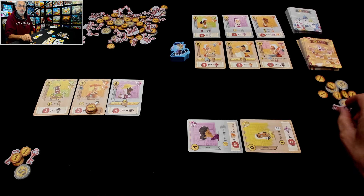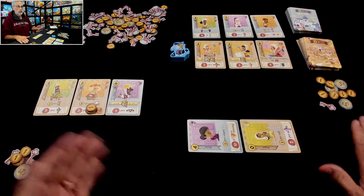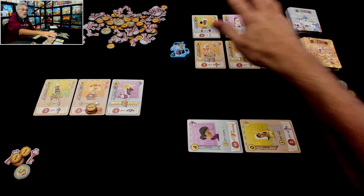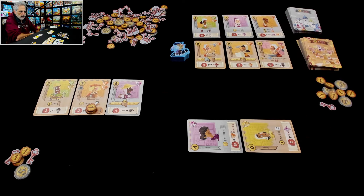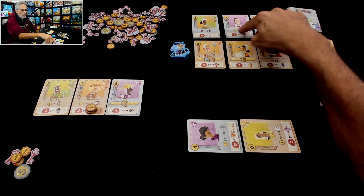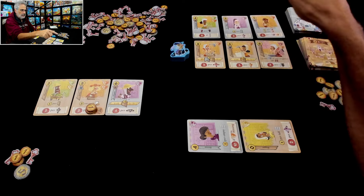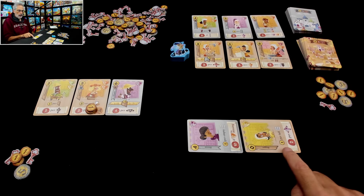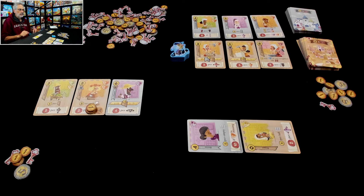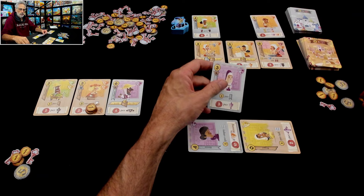By the way, I forgot to mention — keys are worth something. They're worth a point at the end of the game each, whereas money isn't worth anything unless you've got a purse to put it in. Jen's got a lot of money — she'd like to find somebody with a purse, but nobody out there has a purse right now. This is the only character — the nun — that she could recruit. The nun is a faith-based character, and the beggar wants to be surrounded by faith-based characters.